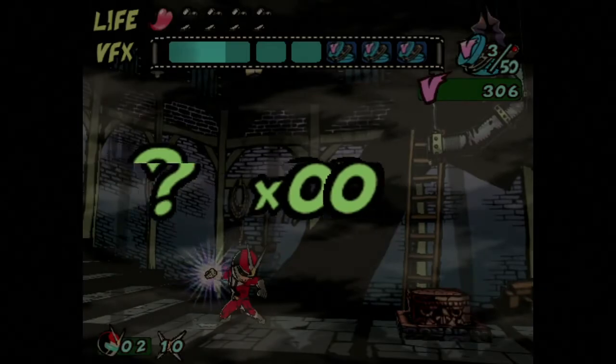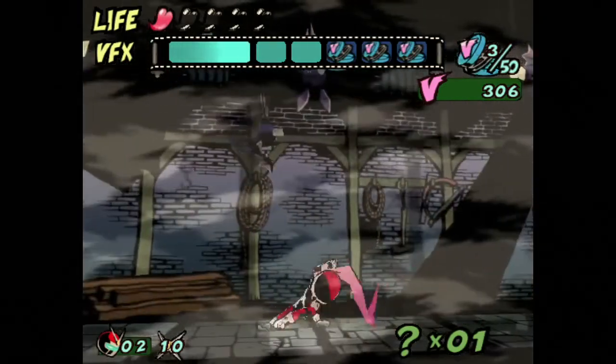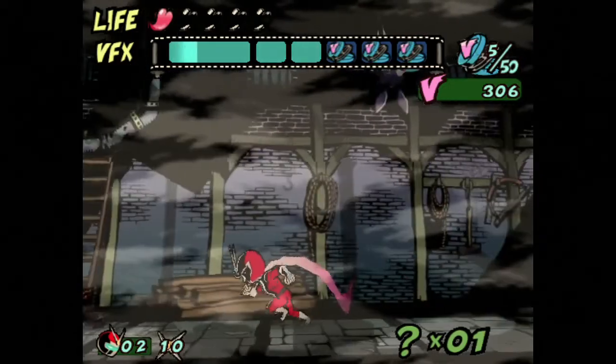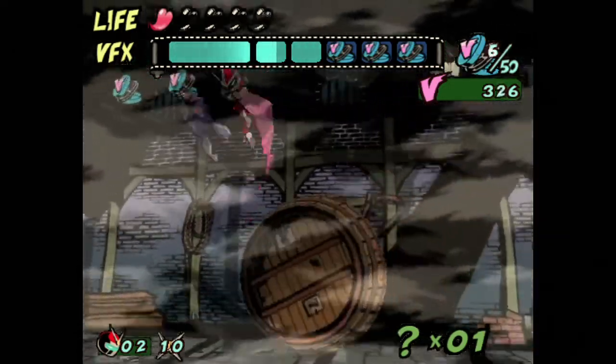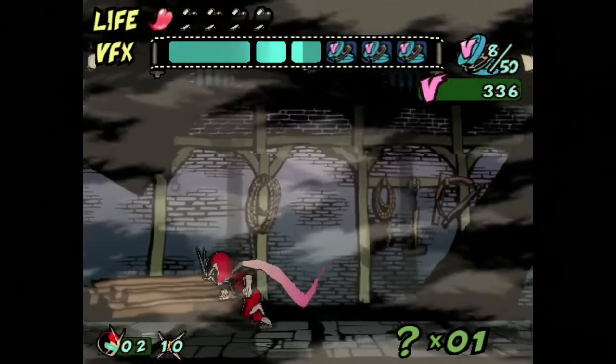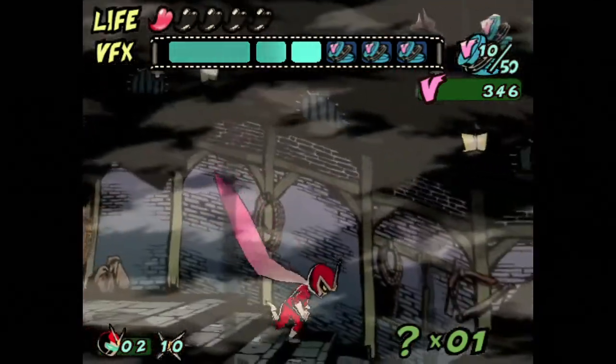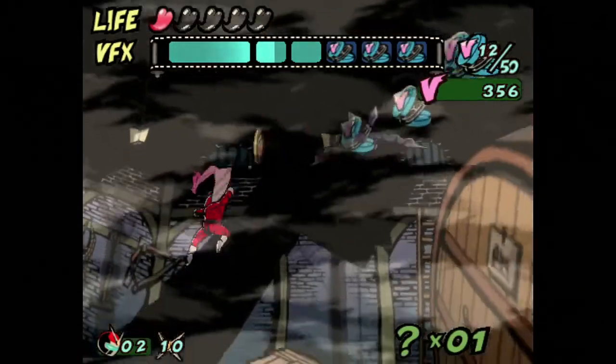Let's do one more level and then we'll call it a day for Beautiful Joe. If we go down — oh look, we can do a slide kick now, that's sweet! Wait, what's happening? I'm getting power-ups as if creatures are just dying — what's killing them? Oh, you kill yourself on those barrels, bats — I will allow it. I'm getting Donkey Kong vibes out of this level. Oh no — that cut killed me! I knew there was a barrel below me but I miscalculated.